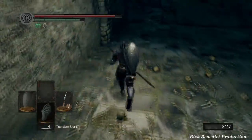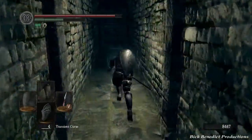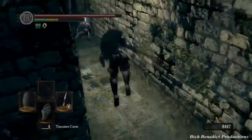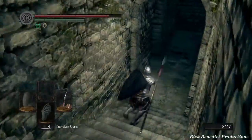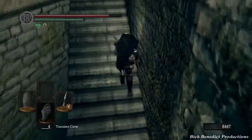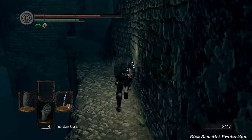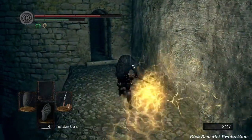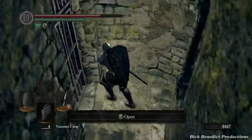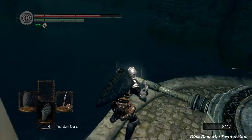Come down here and make another break for it. Hang a left and keep an eye on the transitory curse icon - see how the square is dim? If it's bright it means you're no longer protected and you'll need to activate another transitory curse. We're going to take a right up here and open a gate. Up and to the right there is a humanity and a ring. That lever can't be activated quite yet. Here is the key to the seal - this is where we're going to seal the deal.